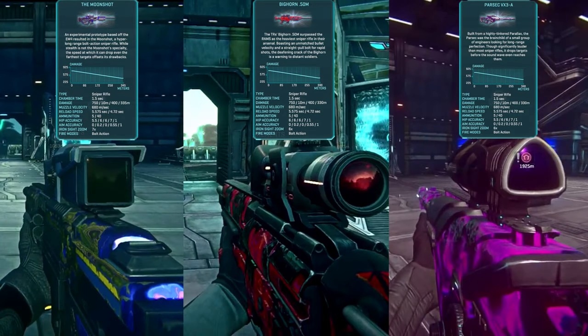Final tier sniper rifle directives unlock the EM4A Moonshot for NC, the Bighorn .50M for TR, and the Parsec VX3A for VS. These come pre-equipped with a 7x magnification scope, a compensator that reveals your position up to 150 meters, a straight pull bolt, and high velocity ammunition. These are Auraxium variants of the EM4 Longshot, RAMS .50M, and Parallax respectively. Since these rifles by default have the least bullet drop, the added high velocity ammo will make them absolutely menacing on the field.